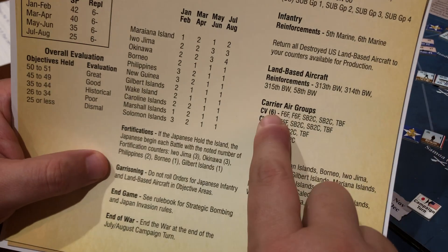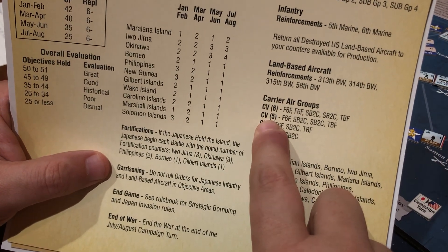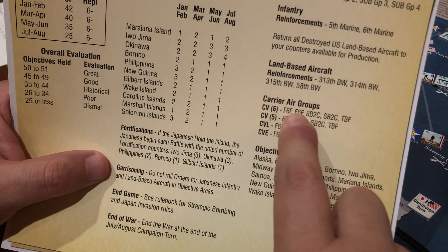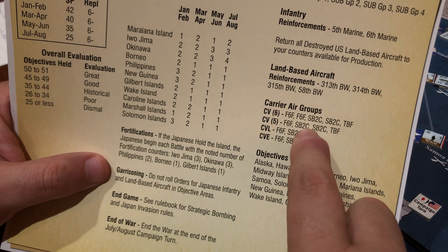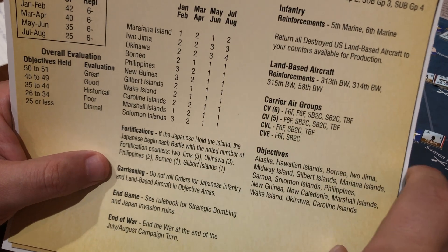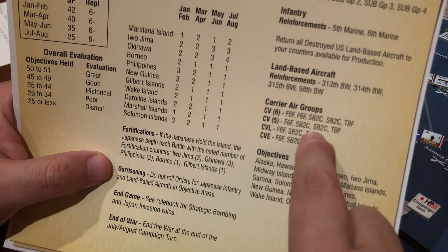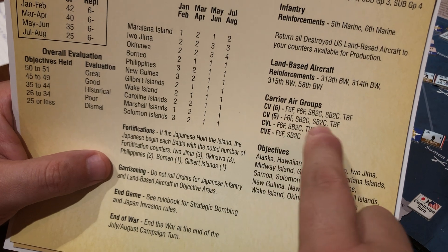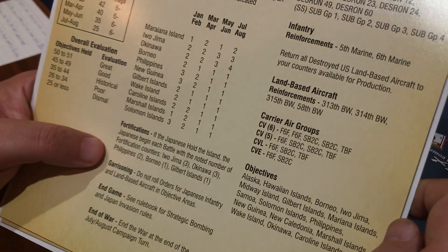One thing that was crazy is some of my six Essex carriers got reduced to five. Like the Yorktown 2 was a six and now it's a five, and there were two of them that were in production. I paid six to produce them and now they got reduced to five while still in the production queue. So I got gypped a bit there because obviously the five carrier has less planes.